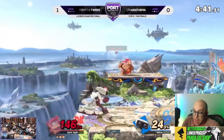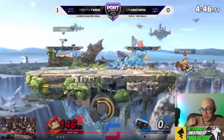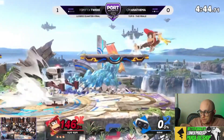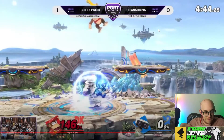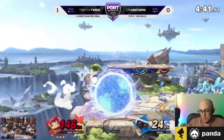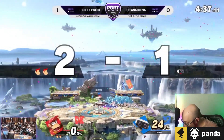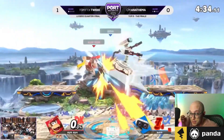He actually got mixed. This was absolutely a mix, because you're expecting just a fall into an air dodge or something. I'm not exactly sure what Anathema wanted to do because Tweak had banana in hand, so he's clearly going to do something with it — either way, can't grab, forward toss. Either way, got mixed.